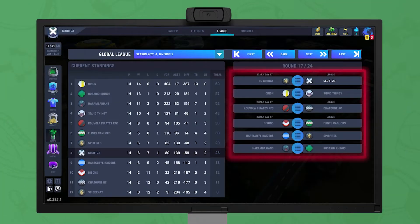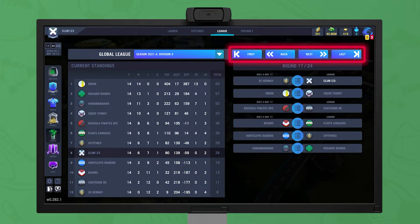Next to the league table is the league fixture list. League matches scheduled for the current round of the league are shown, but previous or future rounds can be viewed by using the buttons.